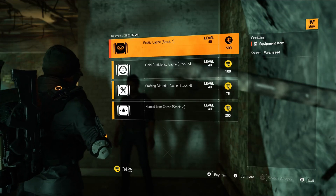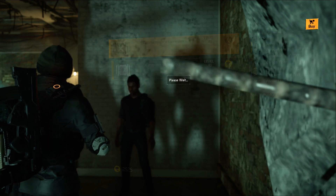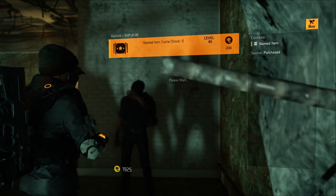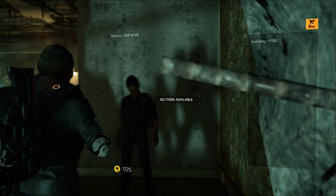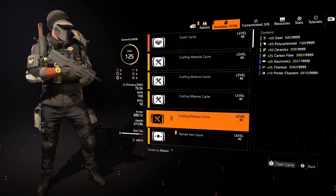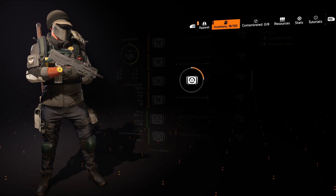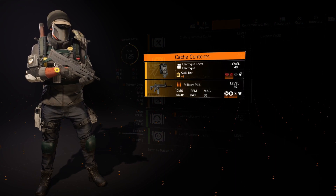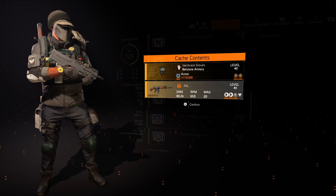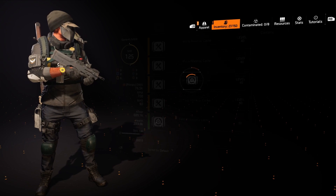This vendor opens just like Cassie. I'm going to go ahead and buy all of these because I need all of them on this character and this account. We'll go ahead and open those up — we don't need the exotic right now. Let's just open these real fast and then we'll look at them after.